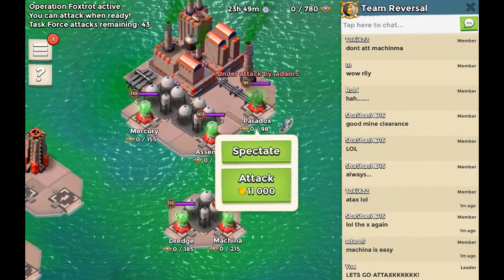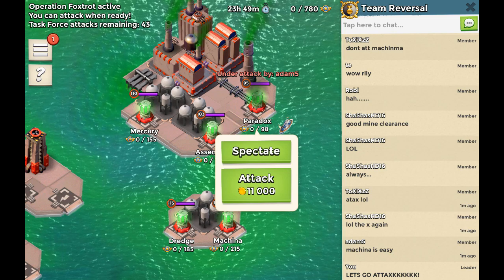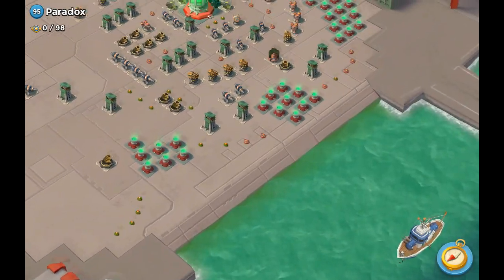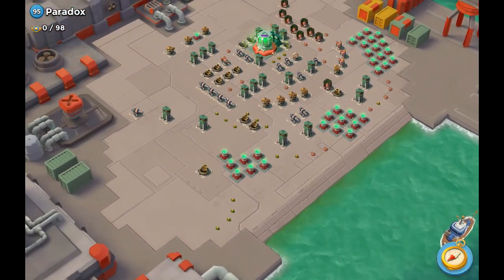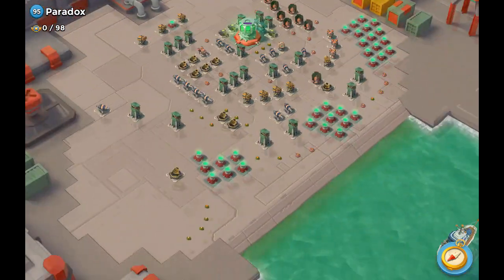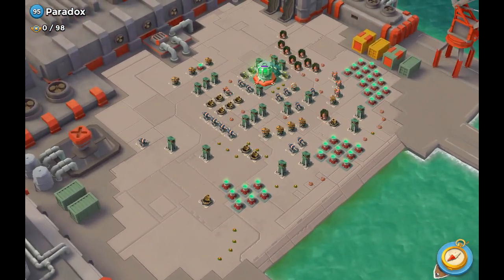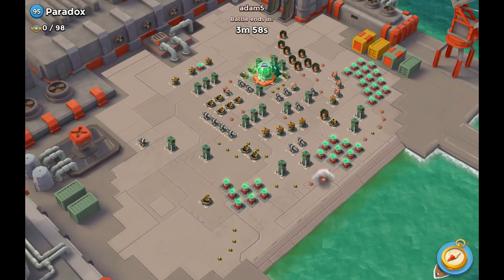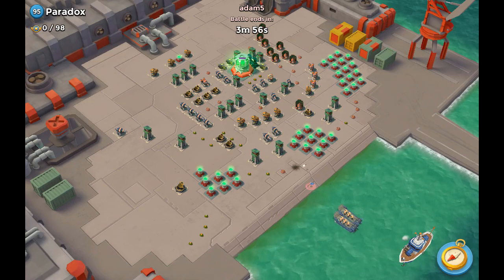Adam is actually going for Paradox right now. That's going to be pretty interesting to watch because Paradox is a base you can really take out nicely if you go from the left side — you want to take out those rocket launchers for sure. I'm just going to fast forward this so you guys can watch, and I'll give you my thoughts and opinions at the end.